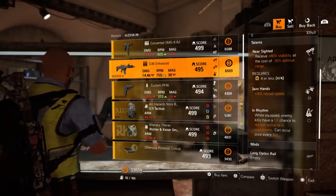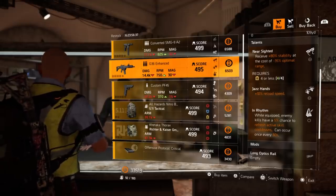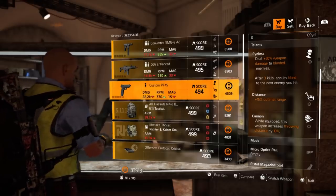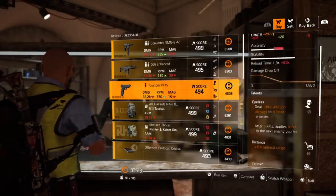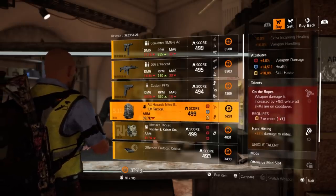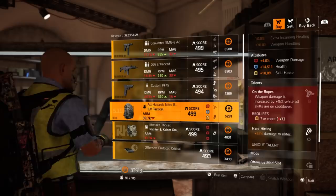It also comes with Spirit Fingers. Moving on, a Custom PF45 with Eyeless and Distance Cannon. Then a 511 backpack with four percent weapon damage, 14,000 health, 18% skill haste, On the Ropes, Hard Hitting, and an offensive mod slot.